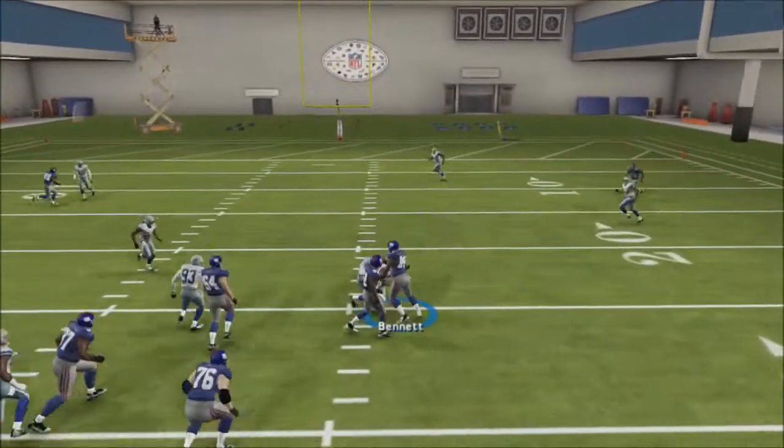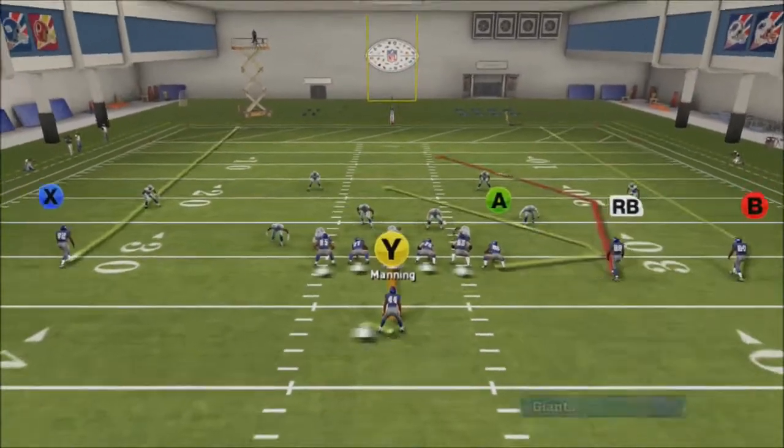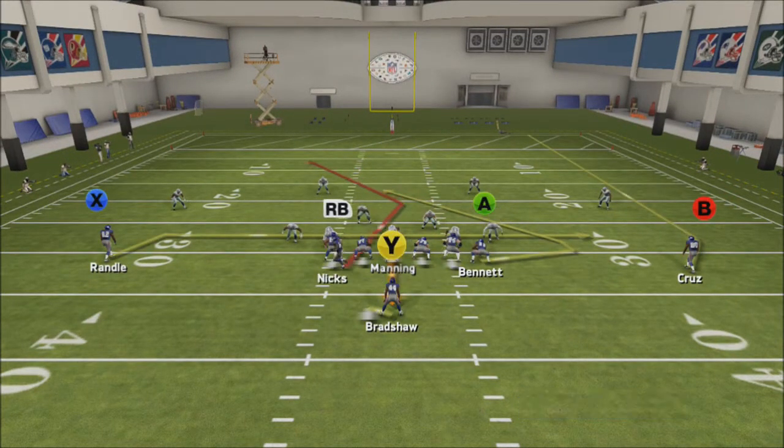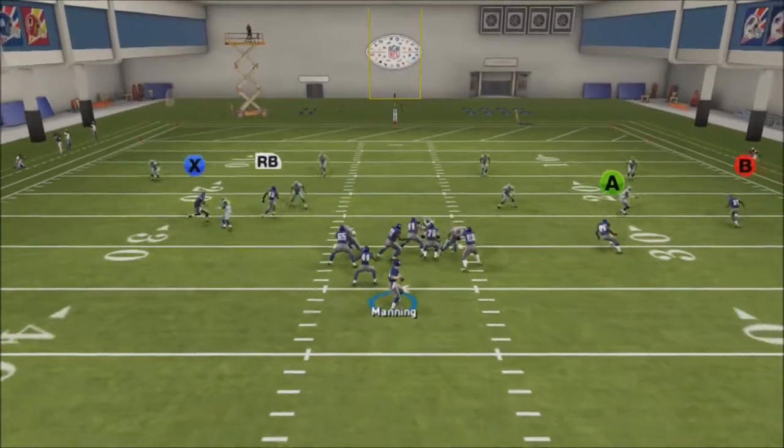The quick run play here is a zone run to the left as well. The motion from right to left actually helps out a lot with that zone run. If you audible down to the zone run, motion that guy over, and nobody follows him, you can go ahead and run that play with the extra blocker on the run side.